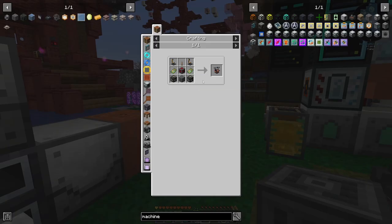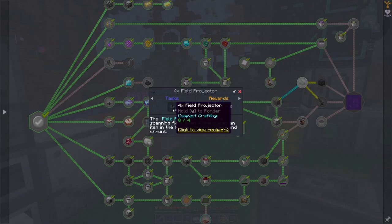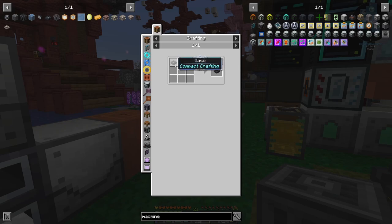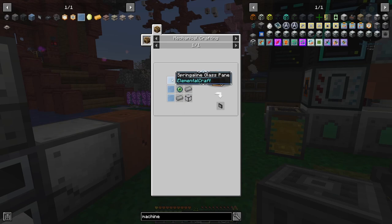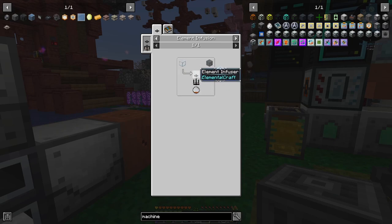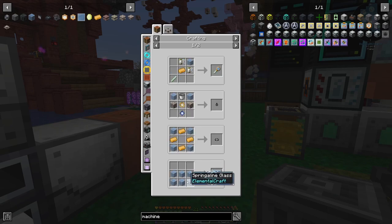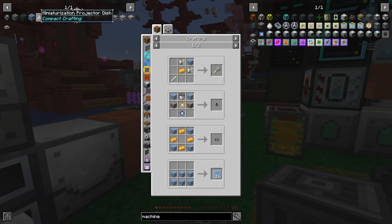This leads us to our NASA workbench, which we're going to have to make some additional assembly machine parts, some more finished PCBs, and redstone engineering blocks — everything there you've seen me make. Let's go take a look at our field projector. The field projector is for miniaturized crafting, and we're going to need to make two pieces: the dish, which is spring-o-lean glass panes, and the base. The dish is probably the only one we haven't done together. We're going to have to make burnt glass with an infuser over a fire element, then combine that burnt glass with spring-o-lean shards to get spring-o-lean glass.